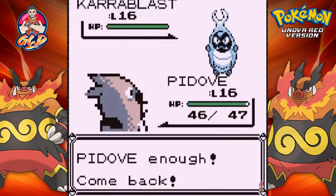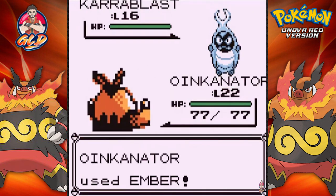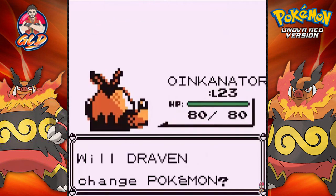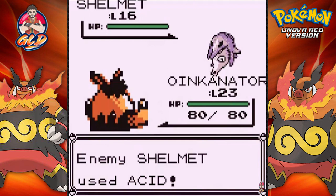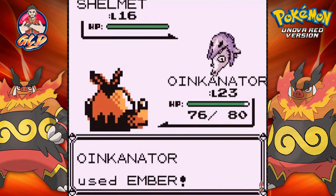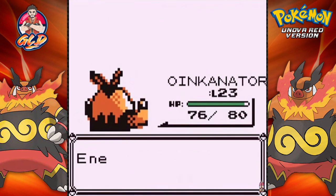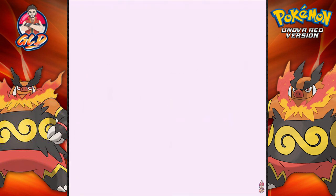He's going to come out with a Caroblast, so let's go with Oinkinator. If you guys don't remember, Caroblast and Shelmet — if those two Pokemon are involved in a trade with each other, their reaction triggers an evolution, so keep an eye out for that. Now he's coming out with a Shelmet. Ember attack but we miss, here comes Acid — oh crap! Ember attack does the trick and it gets burned — it dies from the burn. We defeated this trainer!